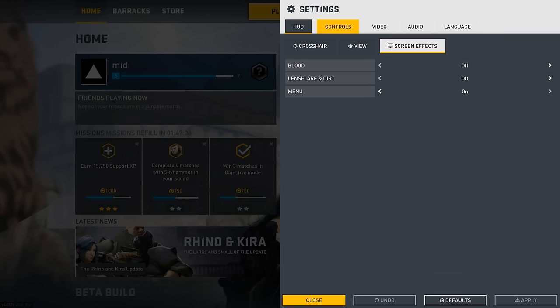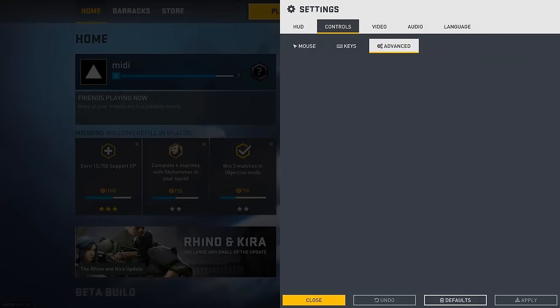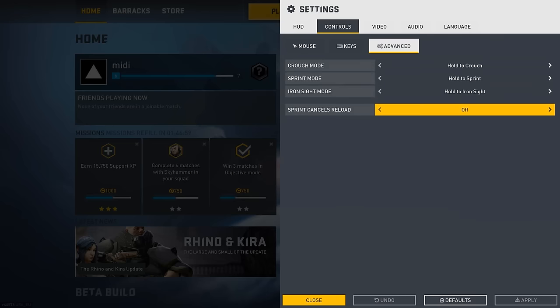In screen effects, disable blood and lens flares. In controls, there are only two settings that matter: disabling mouse smoothing, and in the advanced tab, disable sprint cancels reloading. And of course there's your sensitivity, but I can't tell you what to set that to.